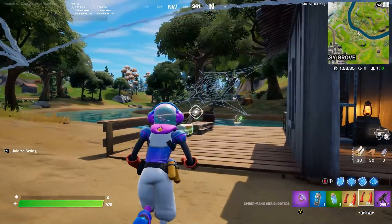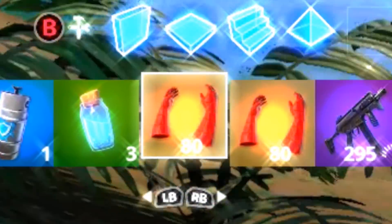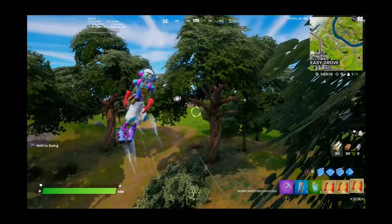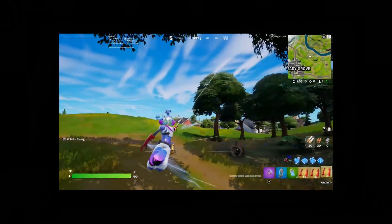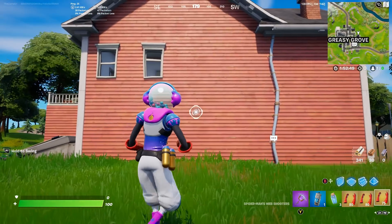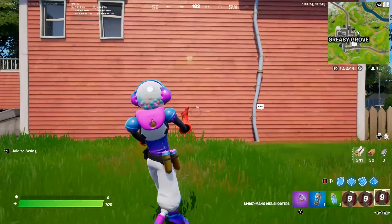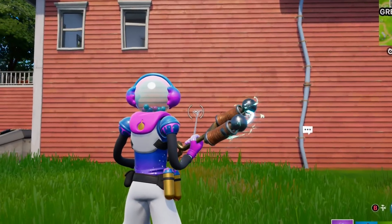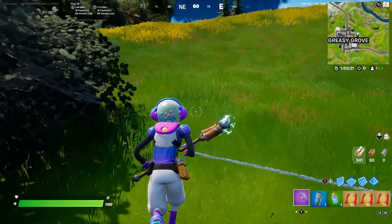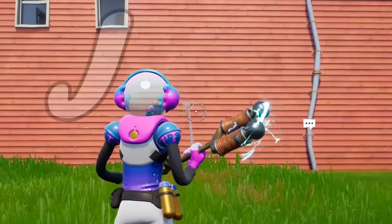Before, you could only carry one, but now we can carry as many as will fit in our inventory. There's even a third one nearby, so we now have three. The glitch works by going over to any area and then using the web shooters while switching to your pickaxe — it takes a bit of practice. If you press them at basically the same time, it keeps the web but we're not actually swinging anywhere, so if you run around, this web will literally follow us.